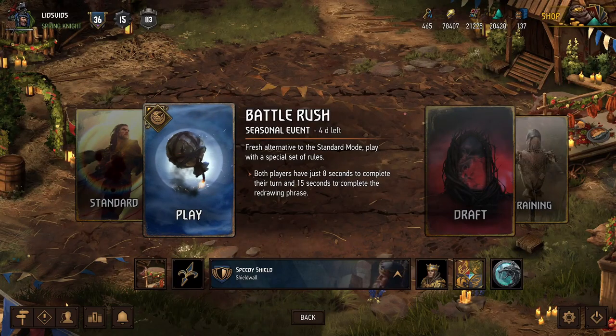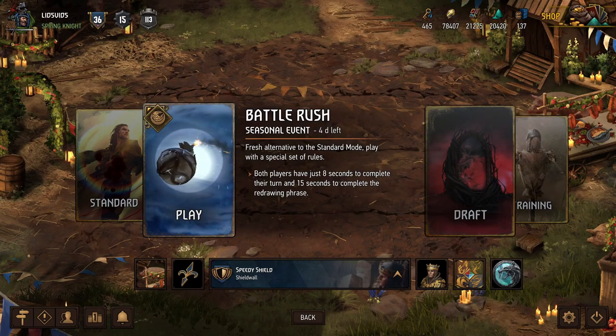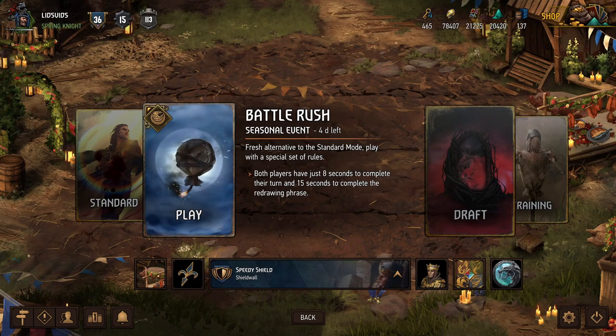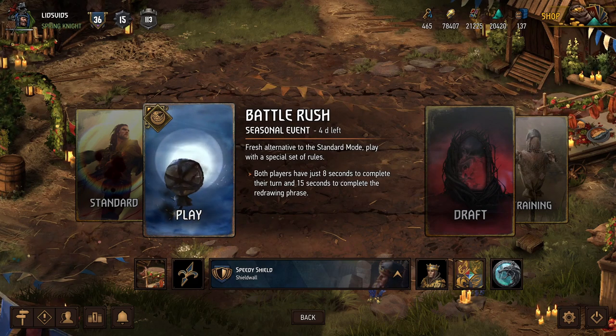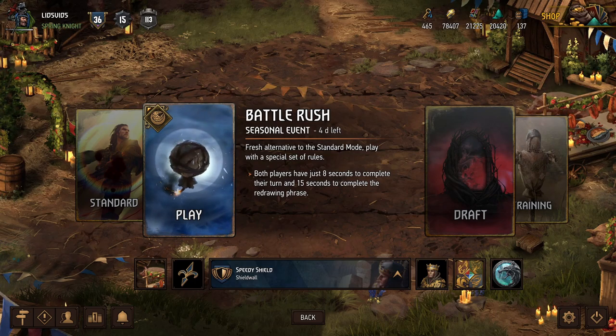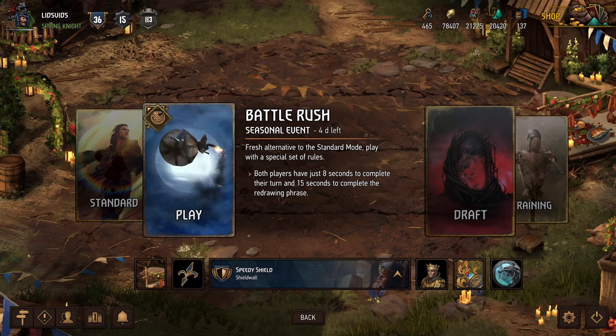Hey, what's up everybody? It's Lids, and we're back for some more Gwent. Today we're playing the new Battle Rush Seasonal Event, which is an alternate game mode where we have just 8 seconds to take our turn and 15 seconds to choose our cards in between rounds. That means it is all about the speed, and that is what this deck is designed to do. So let's go give it a look.